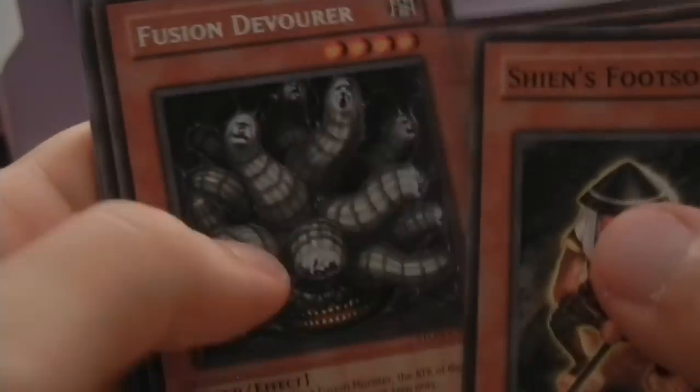Last pack of Strike of Neos and I dropped it. Hopefully I got something really nice. I'd love to pull an Air Neos — so expensive to buy, and no one ever has one to trade. Electric Virus, finally. Fusion Devourer. And that's it. Strike of Neos was not nice to me — I got one holo and it was only a Glow Neo, which I don't even use.